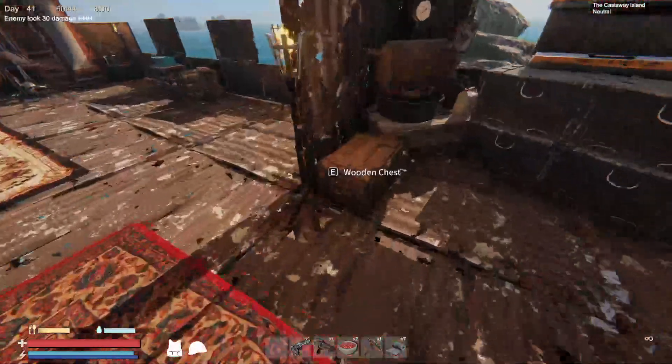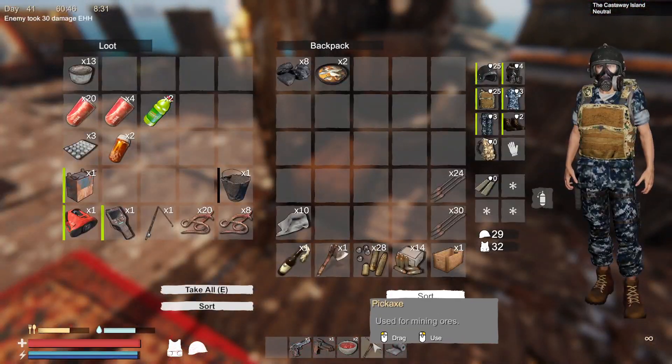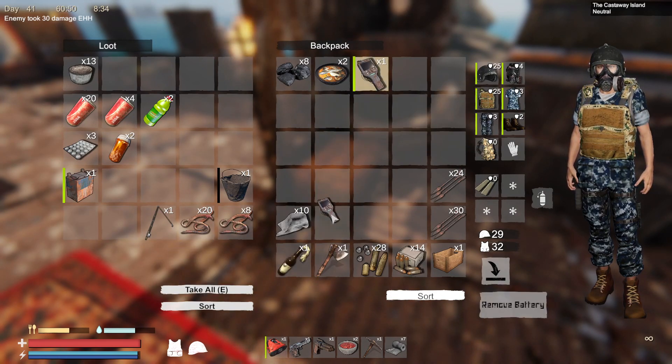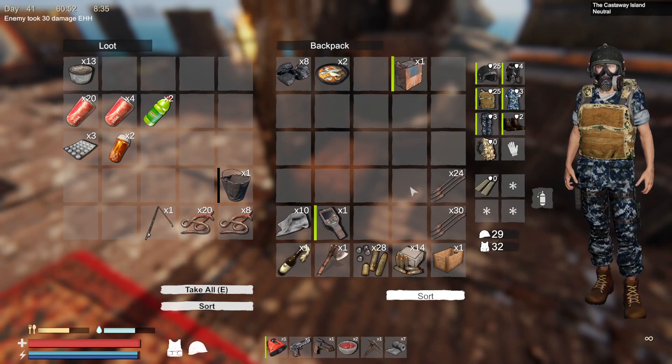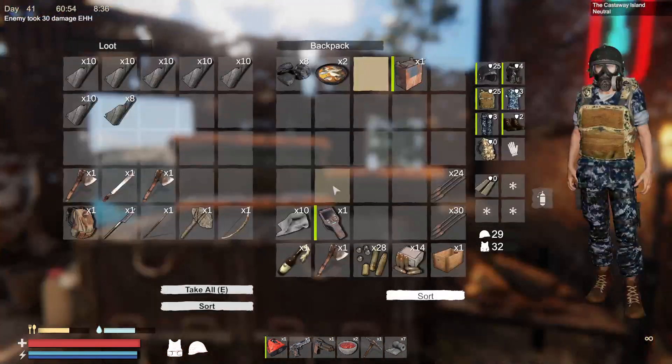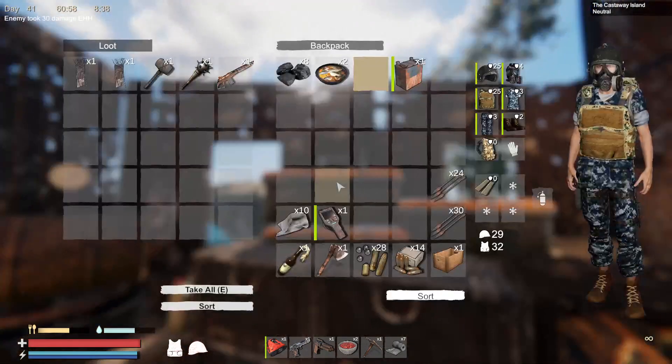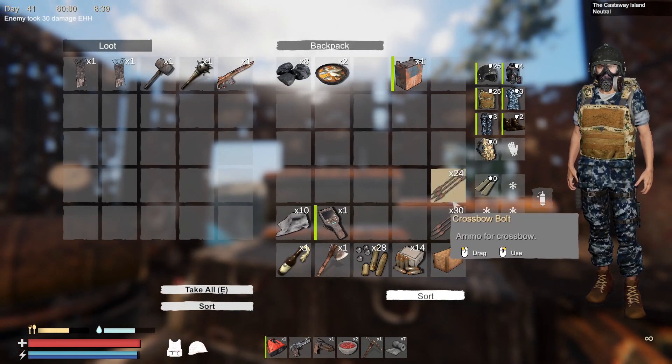Alright, we're going out for some iron. I always keep my pickaxe there. If we need you, and a spare battery. I don't know what to do with these crossbow bolts — I normally just sell them. Keep that, there we go.